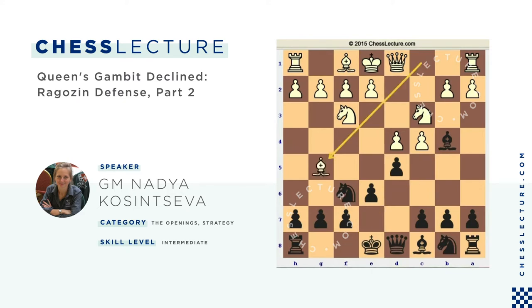First of all, recall that if white plays cxd5 first, then exd5, and now Bg5, I suggest you to play Nbd7. In the case where white plays Bg5 immediately, I like to play h6. So now if white takes on f6, I take on f6 with the queen, transferring the position to a pretty favorable line.